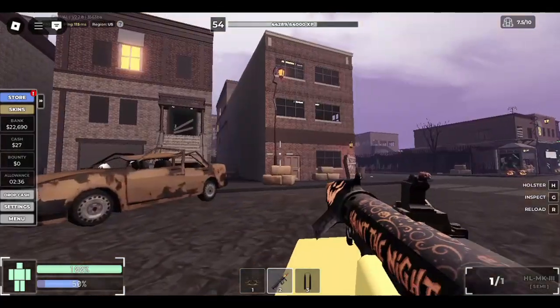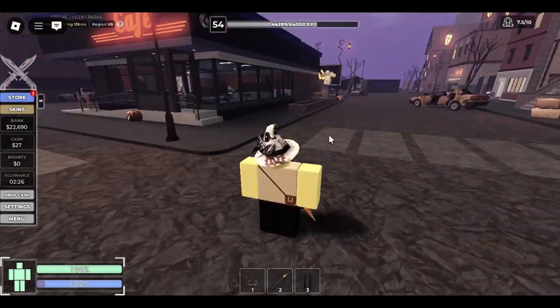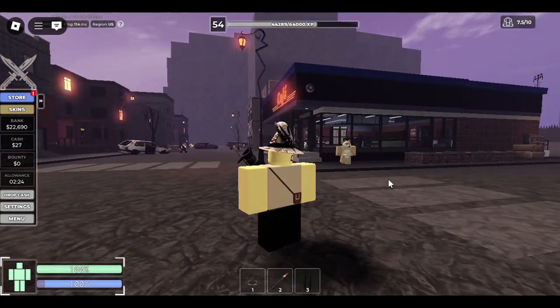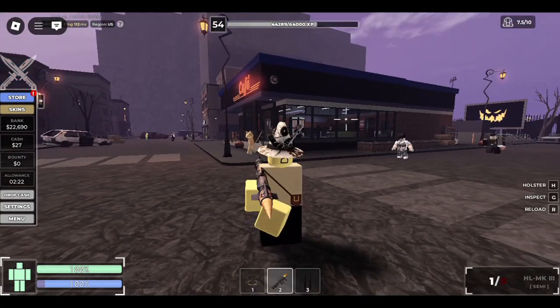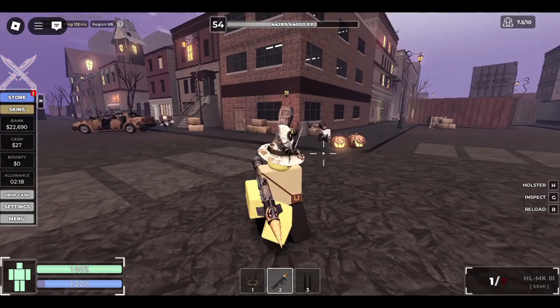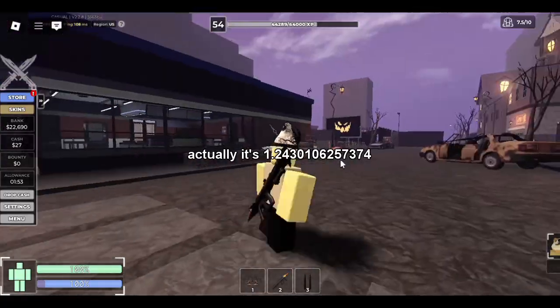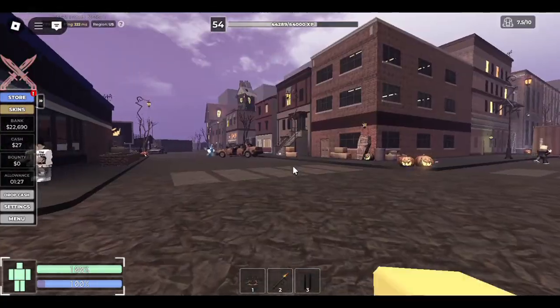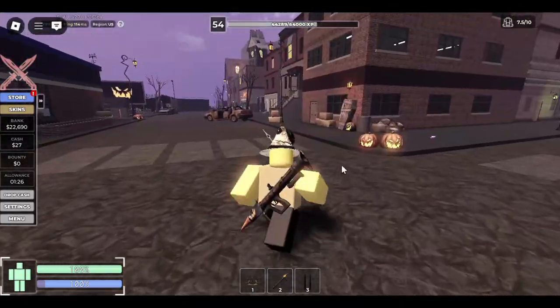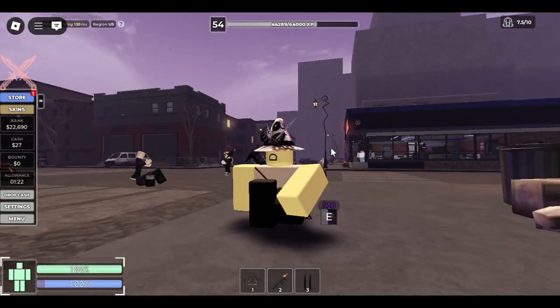Because you really need that recoil control after you've shot once. So, if we take all the stats into account, the Howl's Launcher Mark III is 1.25 times better than the Mark II. Yeah, it's 1.25 times better, taking all the base stats into the equation.